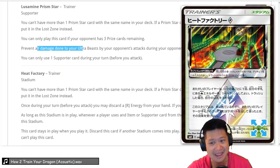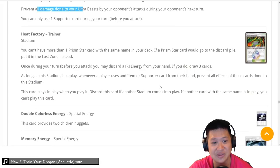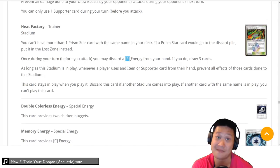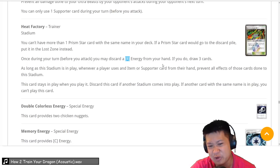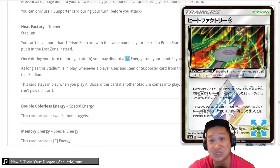Heat Factory Stadium — the better Scorched Earth Stadium, except you can only have one. When available, you discard a Fire Energy and get 3 more cards. You'll want to do that most of the time. It combos with a lot of Fire strategies that require energies in the discard. It'll be a little hard for your opponent to remove it since they need an actual Stadium card, which is currently tough.